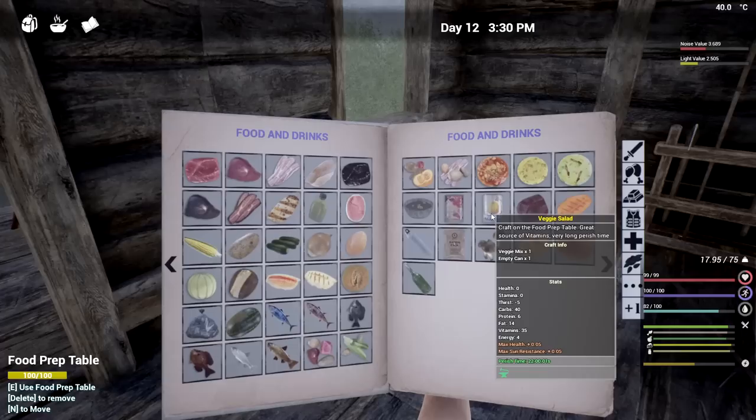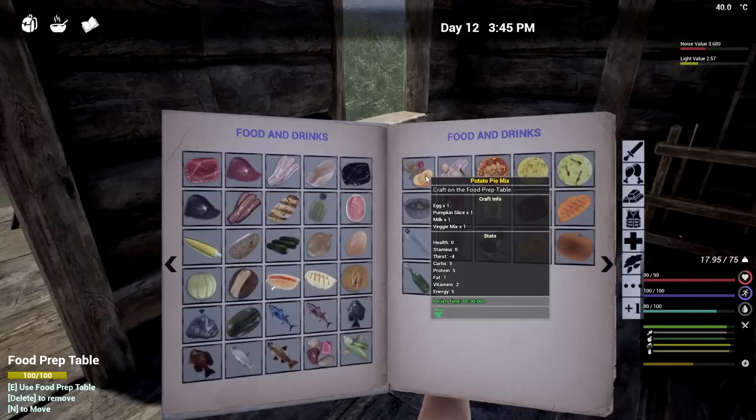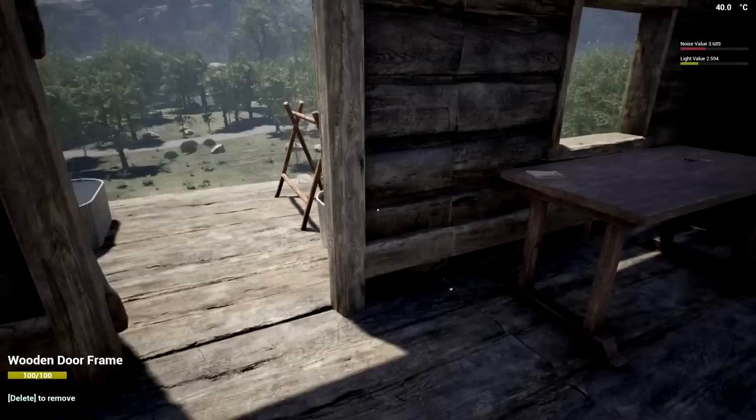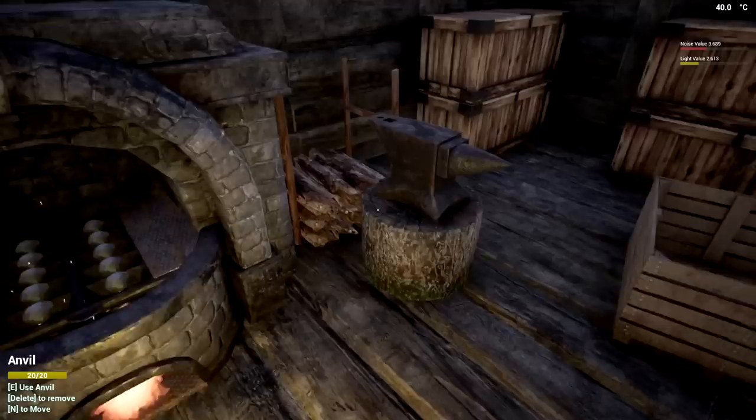The food prep table is pretty cool. If you've never seen it before, this will help us make cans and stuff. For a veggie can mix you need one empty can, one watermelon slice and a melon. There's also potato pie mix, bacon pie mix, and veggie mix - cucumber, corn, potato, onion. I didn't realize it made a smaller version. I don't have any onions so I have to make two more.